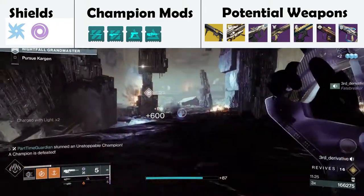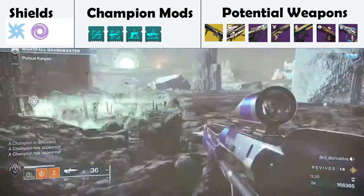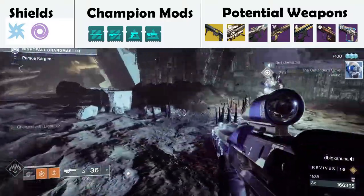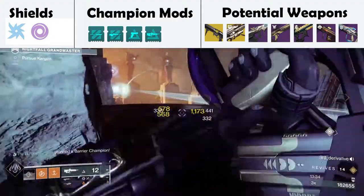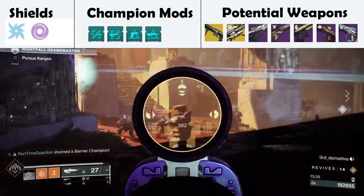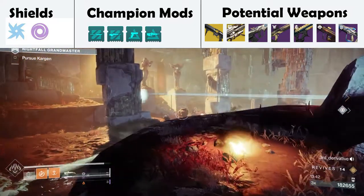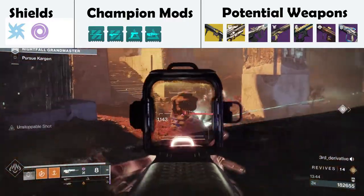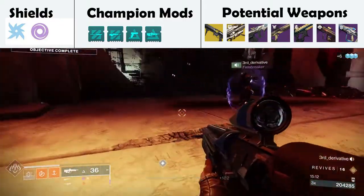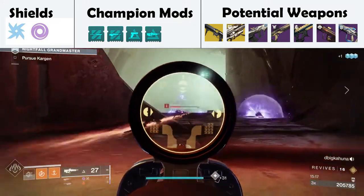Once the unstoppable is down, adds will spawn on the far area again — just ignore those for now. Touch the orb that comes down and another barrier and more adds will show up. Once you shoot the red bars on the other end, again on the far end of the map, take down the barriers. One has a really annoying pulse attack, so you probably want to take those out one at a time. Once you do that, put the orb in. There's going to be a ton of adds that show up — just super them, grenade, whatever. Make sure you take them out from as far away as possible because it is a GM and they can take you out. And then you're done with that.